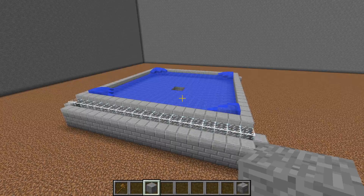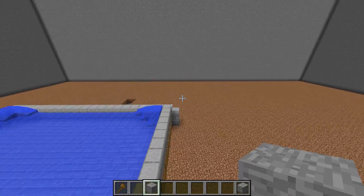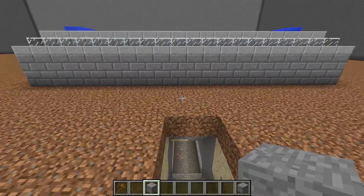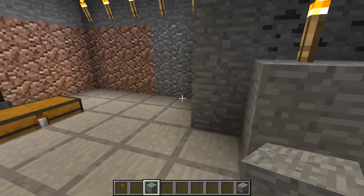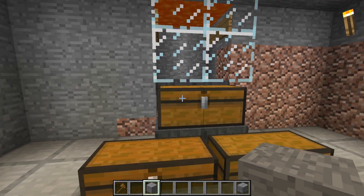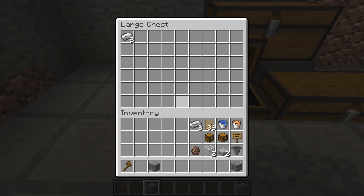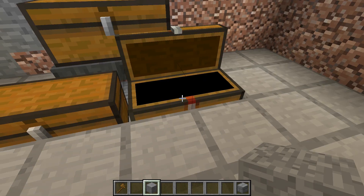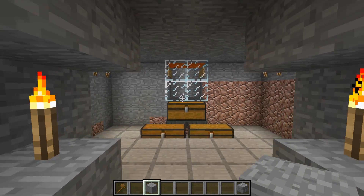While we're waiting for an iron golem to spawn, I'll show you the collection area down here. This collects all the iron, so it makes it fully automatic. All you have to do is stand in here and iron golems will fall down, get killed by the lava, with iron going into the hoppers, clicking down into the chests.